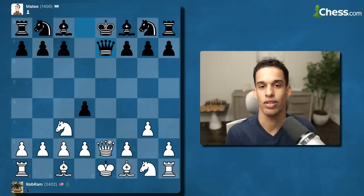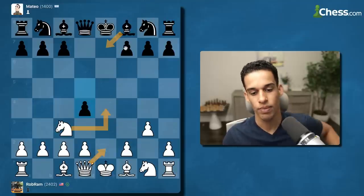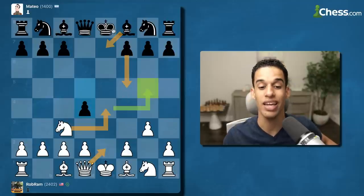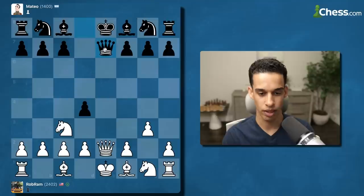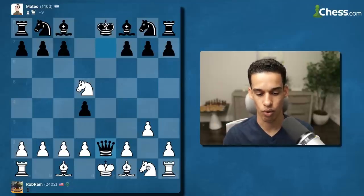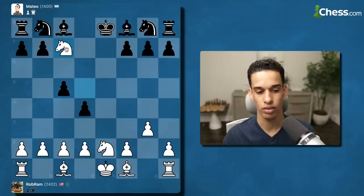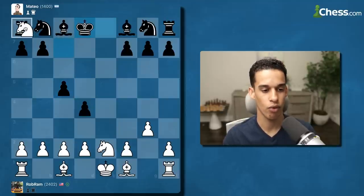If they had played something like bishop e7, we go knight e4. If they play f5 then we go to g5 because the queen is pinning the bishop — pin, pin, pin. Now in the game they block with the queen. Let me put my knight on d5 hitting that queen. The d5 square is so important for the knight. Knight goes to e2 as it normally does and I'm hitting so many things. Matteo is 1400 but I think Matteo didn't have breakfast today.